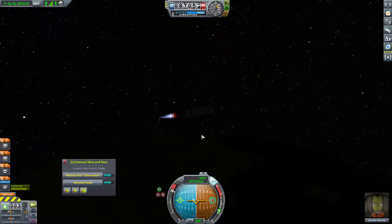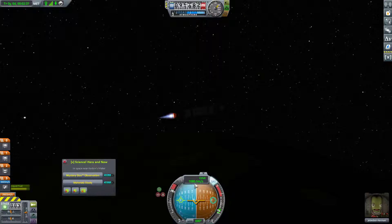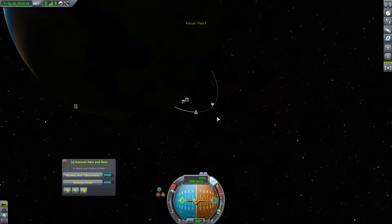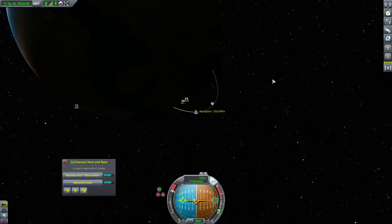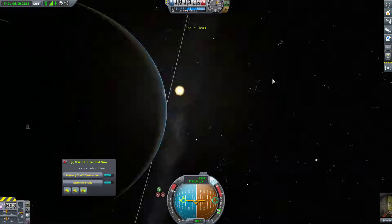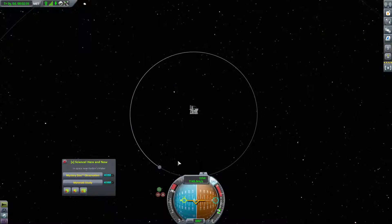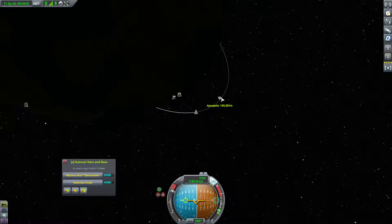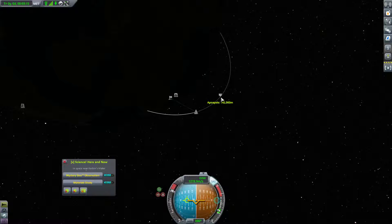We definitely need to be accelerating, and we are — very slowly, actually, but as we burn fuel that'll be changing. We're targeting around 300 kilometers, probably, unless we run out of fuel. We may or may not run out of fuel. The moon is at 11 million, so 300,000 is fine. We do definitely need that horizontal speed because almost all of our speed was vertical — just because solid rocket boosters aren't great for turning, they don't gimbal.